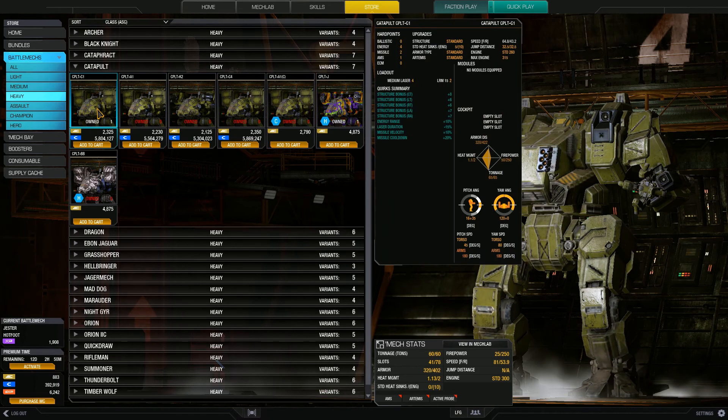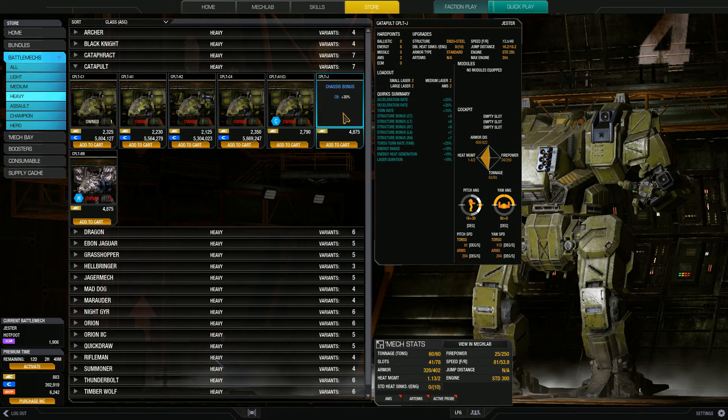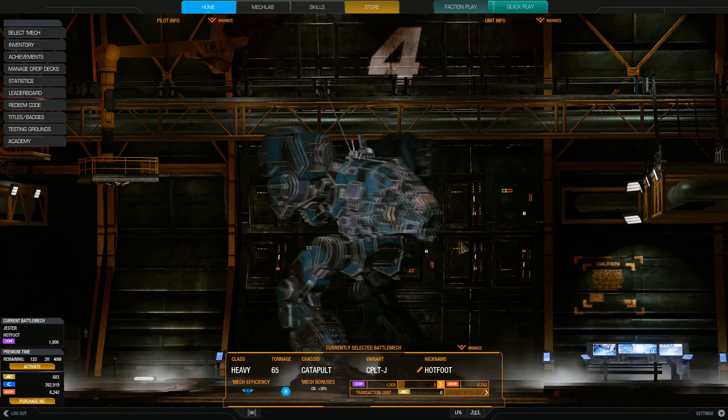Then I noticed something curious: the catapults. They aren't exactly the fastest mechs — they mostly have 315 as their engine limit. But then I looked at the Jester and noticed it actually has a 355. So it can almost mount the biggest possible engine in a catapult frame. I'm kind of interested in the results — it's very surprising, at least it surprised me.